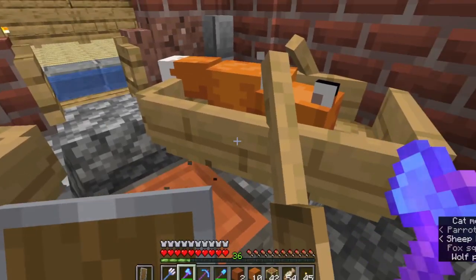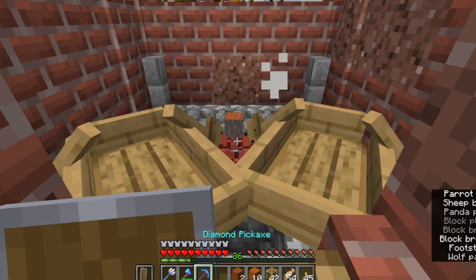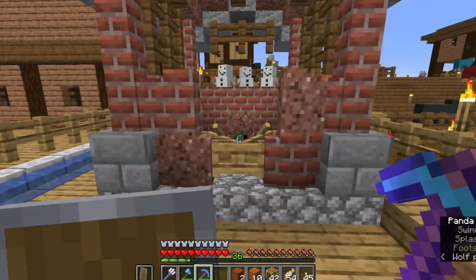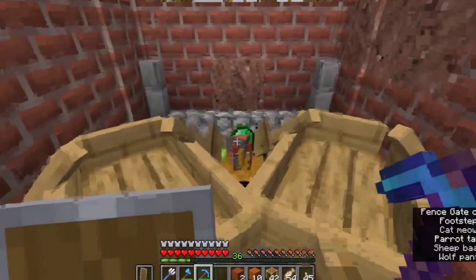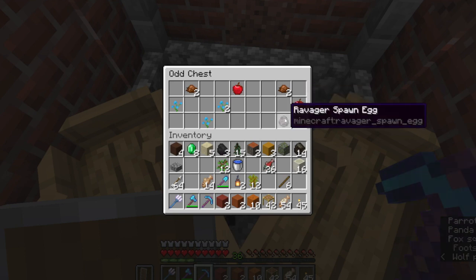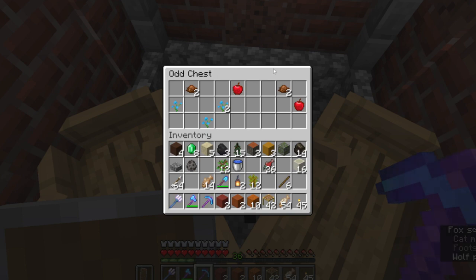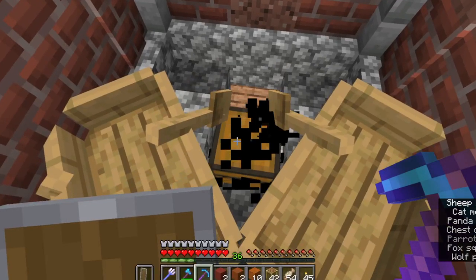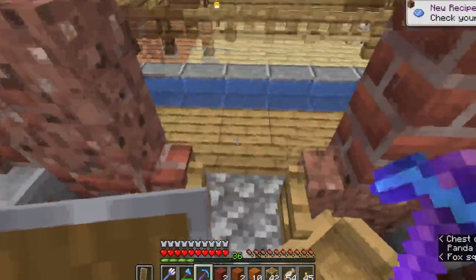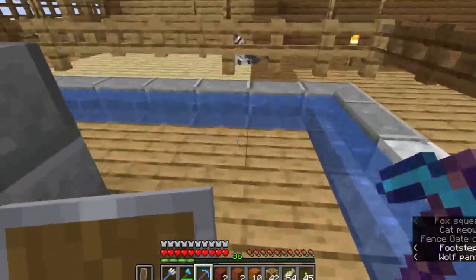Four of you now? Odd chest. Why would I want a ravager spawn egg? In what world is that a thing I would want? I'll take the orchids and the brown dye, but oh my word, really? I should also grab the chest.